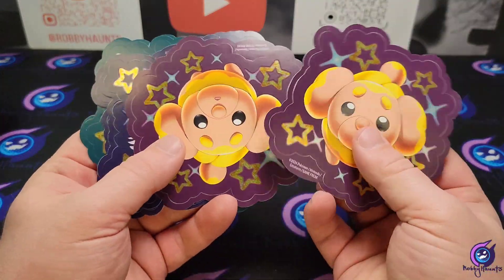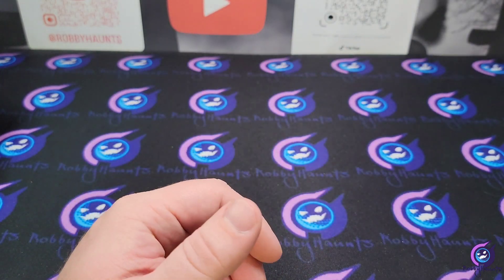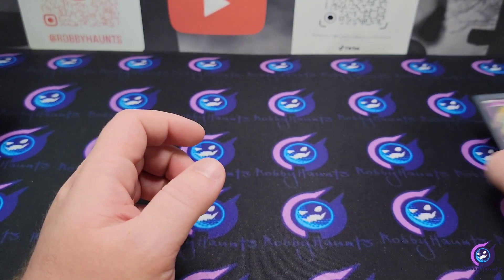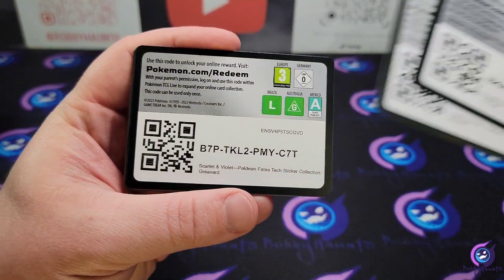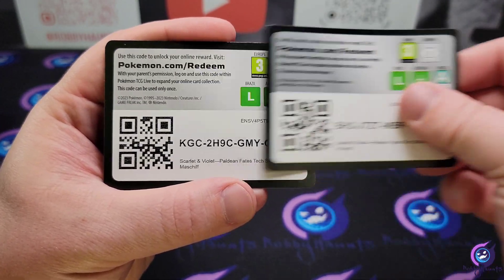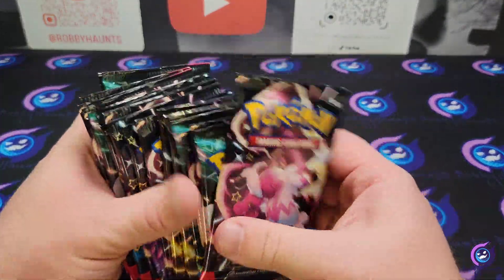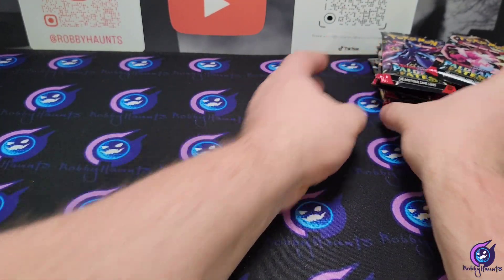We got our stickers — Fido, Greavard, Maschiff — put them off to the side. We got our little promos, sleeve them all up, leave them over here. We got code cards for every one of them, and we got our 18 packs of Paldean Fates. Fingers crossed, hopefully we can pull something sweet.